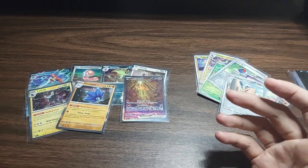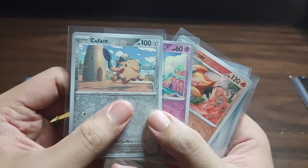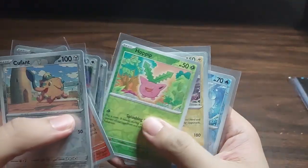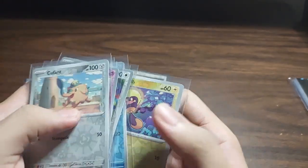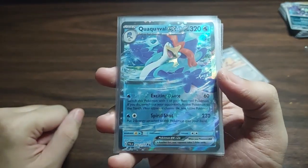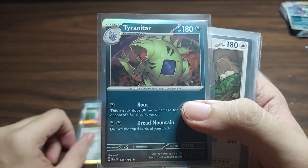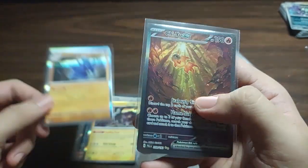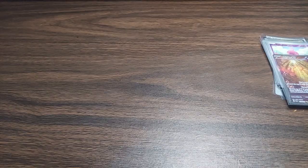So that's it for the booster bundle — all six packs. Here's a quick run-through of the reverse holo cards: Cufant, Tinkatink, Pyroar, Girafarig, Great Ball, Hoppip, Luxray, Superior Energy Retrieval, Marill, and Tadbulb. And here are our hits: the regular Quaquaval EX, Orthworm, chunky Tyranitar, Slaking, Luxray, Glimora, and Chiyo EX Secret Art Rare.